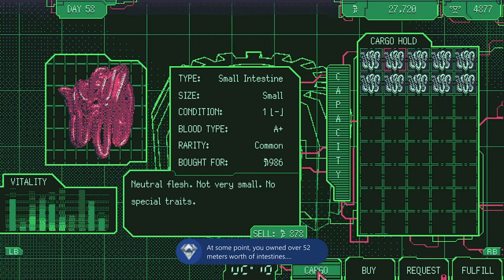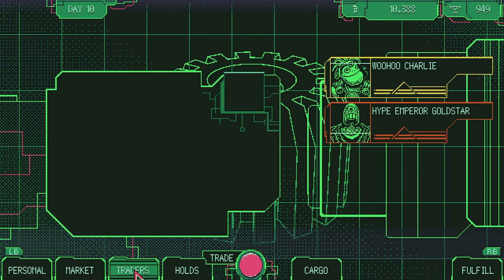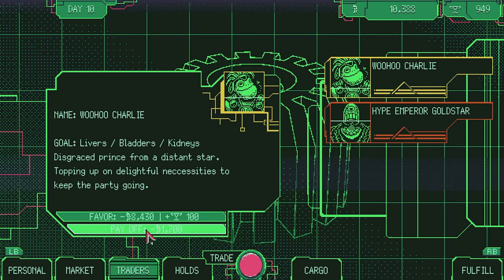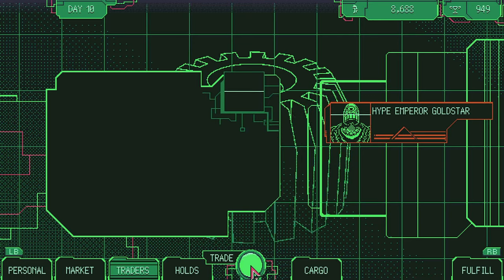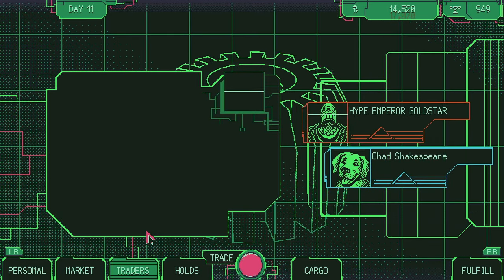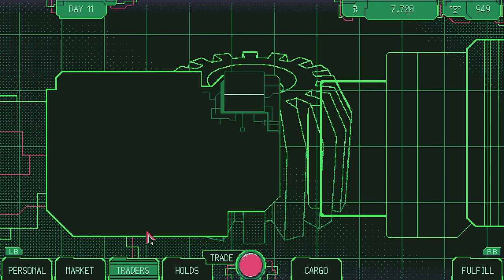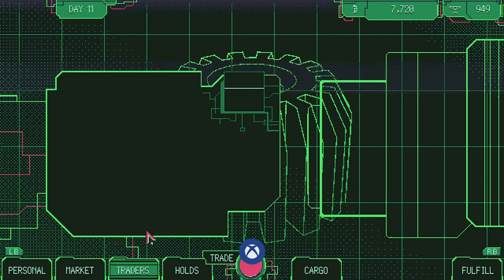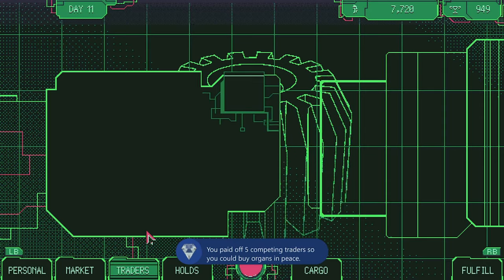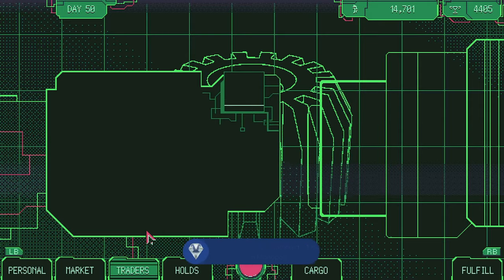I was lucky — as you saw, I caught a day with lots and lots of small intestines. After a couple of days, the traders tab will unlock. Here you can see traders that will compete with you when trading. If you pay them off, they will go away. After you pay 5 of them off, the Stiffed Competition achievement will pop. After you pay 15 of them, the Organ Monopoly achievement will pop.